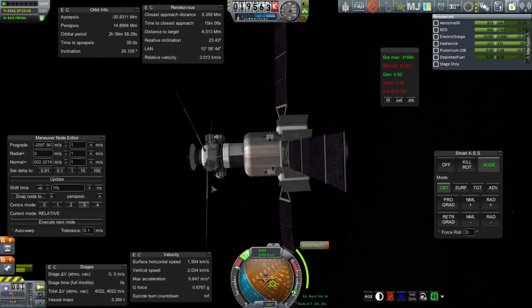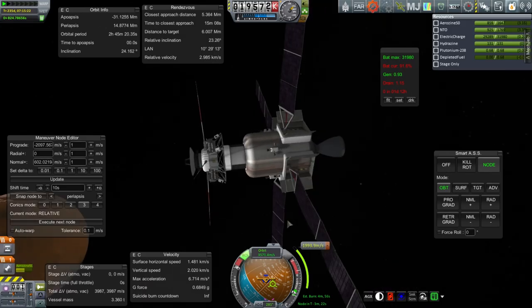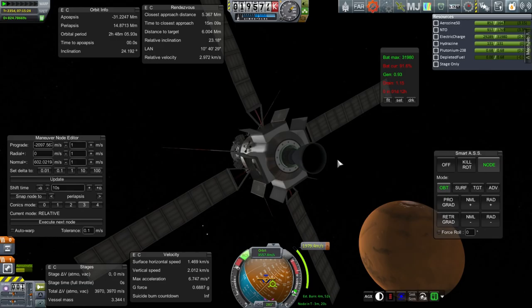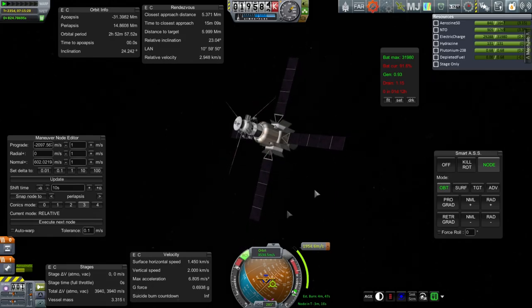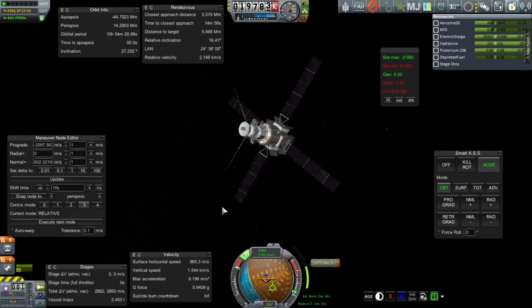One reason why the RCS isn't to blame for the bad delta-V is that this engine has gimbling. You'll note that the RCS thrusters do not fire while the engine is on, though we can hardly see whether the engine is on or not. But the engine is on and the thrusters are not firing, so they are not responsible for any delta-V misreading. We are about halfway through the burn and it looks like it took about 1,100 or 1,200 meters per second to do 1,000 meters per second worth of actual burn.